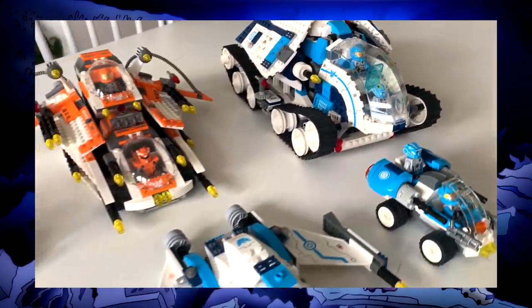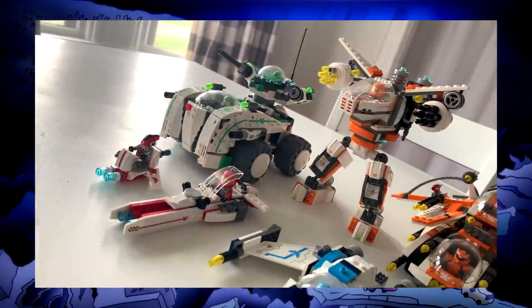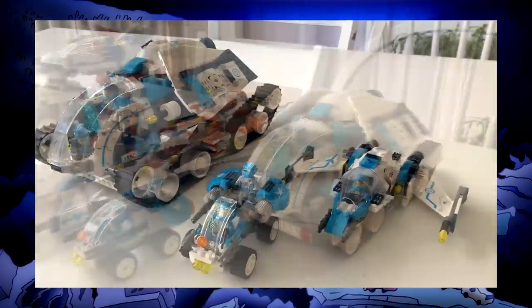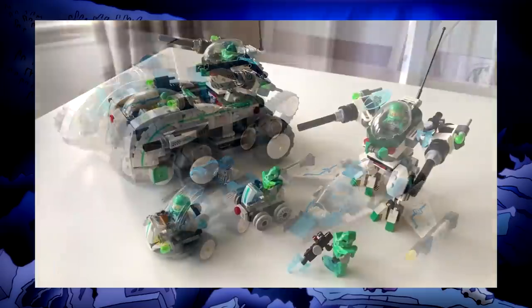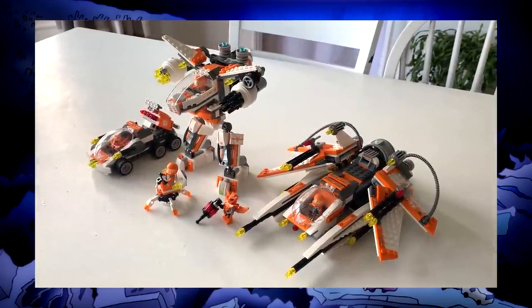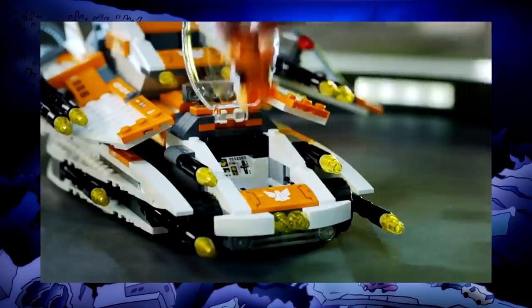Nowadays themes are mostly connected through Ninjago — it's like a nexus where they all get to meet up. I don't usually go for pure combat space themes, but I think Galaxy Squad is my favorite example of that direction. The builds are so colorful and loud, but also sensible and technical, innovating in so many little ways, but still managing to keep some of that classic space feel. It's almost everything I love about LEGO space.